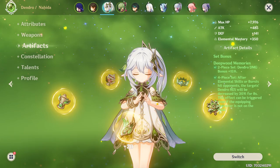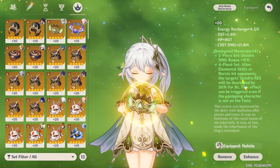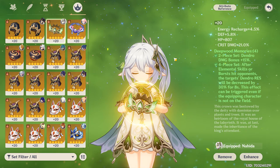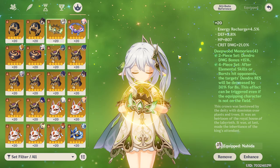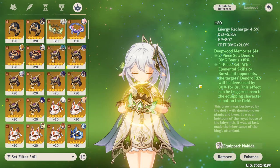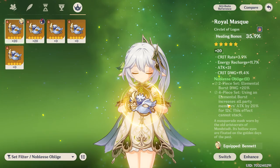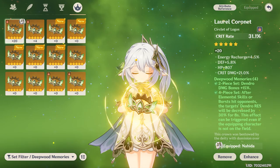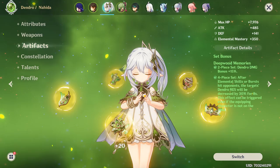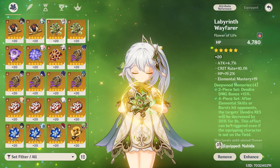For artifacts, use the Deepwood Memories set. The 2-piece increases dendro damage by 15%, and the 4-piece reduces enemies' dendro resistance by 30% for 8 seconds whenever her elemental skill deals damage — which happens every 2.5 seconds, even off-field. That means you essentially always have a 30% dendro resistance shred on enemies, which is insanely good. You can also use Noblesse Oblige 4-piece to buff party damage, but Deepwood Memories is better and fits her style.